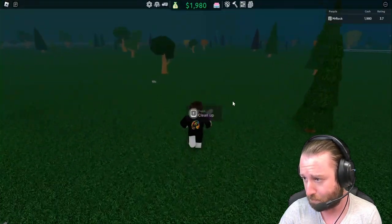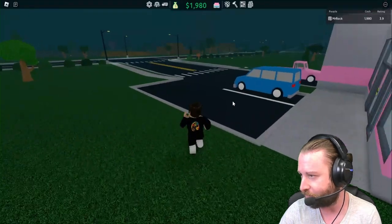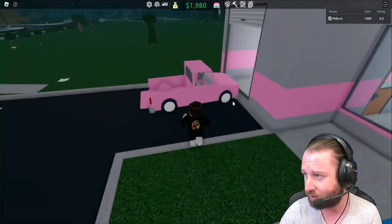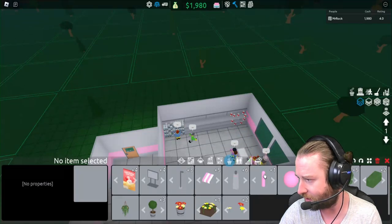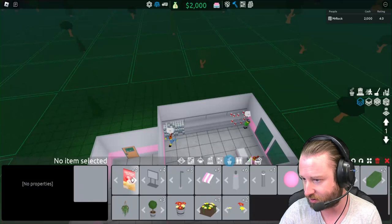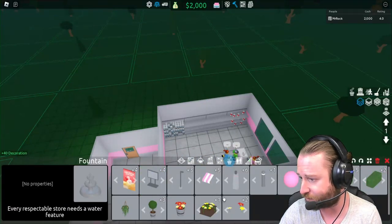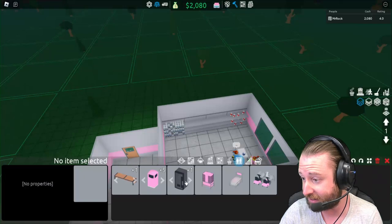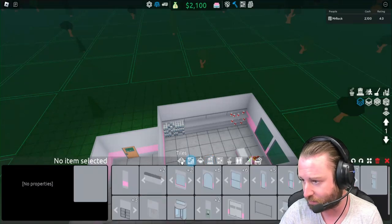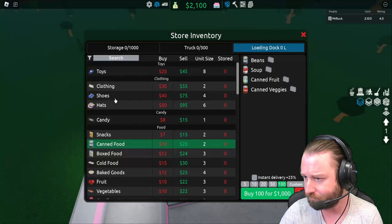We've got a bunch of trash we need to clean up — we definitely need some bins. And I'm not seeing the money increase when I clean up. Let me have a look at the rest of the build menu. We've got decorations — posters, signs with words, hedges, fountains, flowers. Oh, we've got escalators! And amenities too — vending machines, trolleys, mobility scooters. Walls, tiles — there's so many different things.